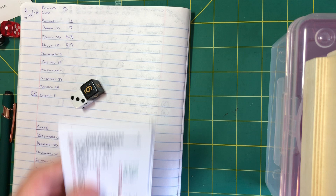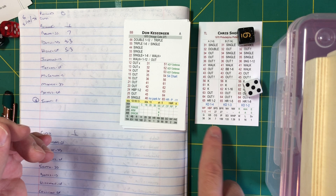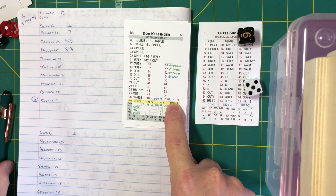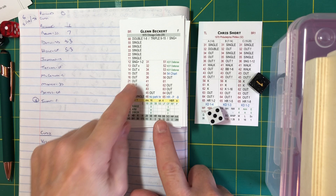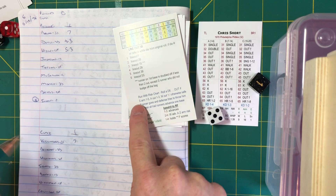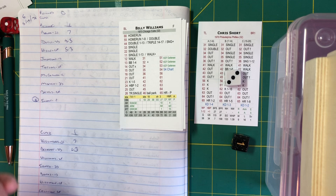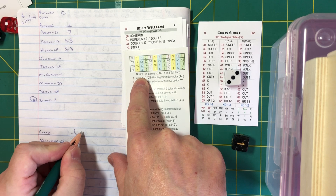Bottom of the first — Kessinger, Beckert, and Williams, Leo Durocher's traditional first three in his order. The pitch from Short to Kessinger is a home run check on a 65 — minus 11, so not a home run, caught in left field by Tony Taylor for out number one. Glenn Beckert: a 15, line drive snagged by Deron Johnson, two outs. The pitch from Short to Williams is a walk check — no walk — ground ball to Denny Doyle, who fields it and throws to Johnson, retiring the Cubs.